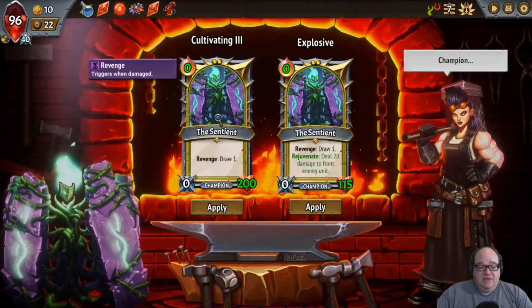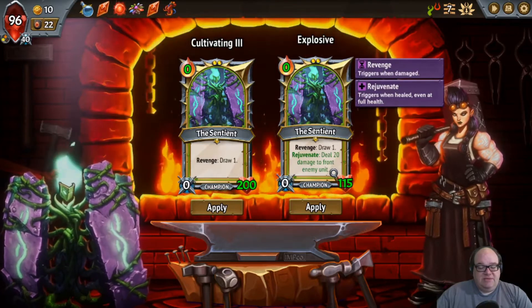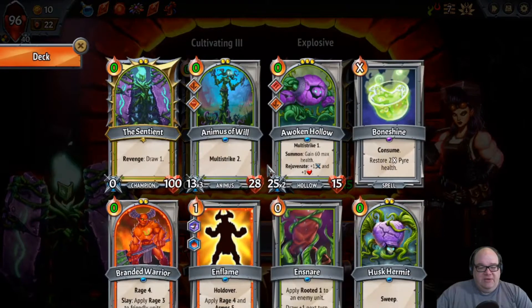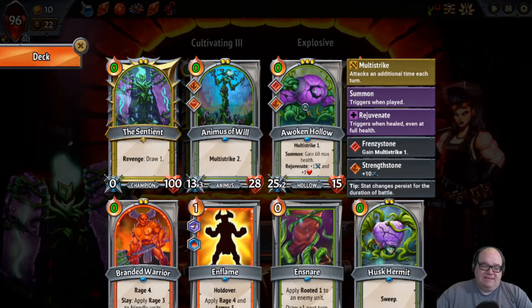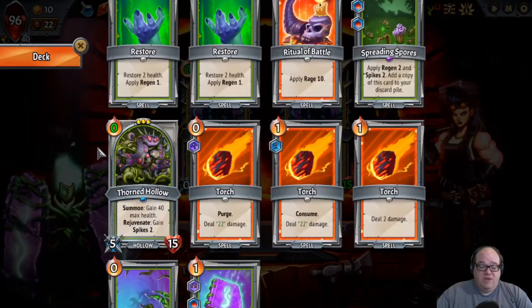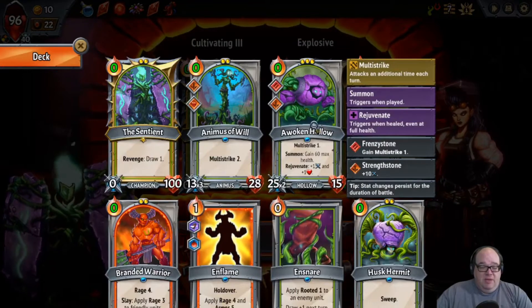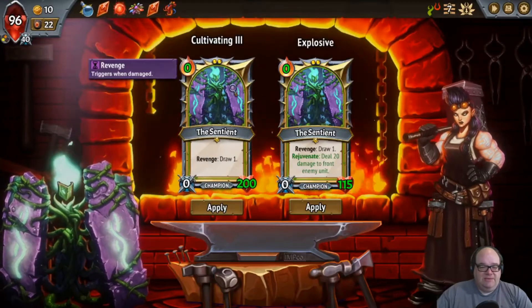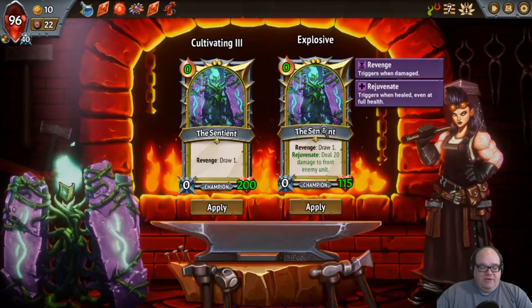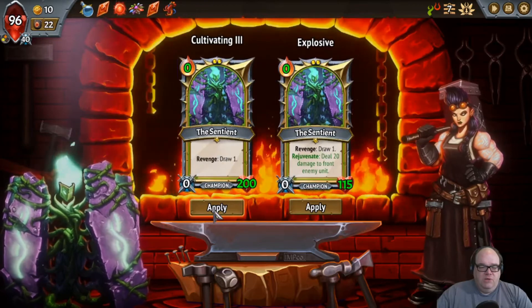Let's upgrade our champ. We could take her up to 200 health, which isn't terrible. Or 115, and when she gets healed she deals 20 damage to the front unit. We have Rejuvenate triggers on Awoken Hollow — makes him hit harder. Thorn Hollow and the Sentient are never going to be on the same floor, but Awoken Hollow might be behind the Sentient. The concern is: who am I going to apply my healing to? I can apply it to the Sentient, who's going to be up front, and I'm going to have to do that anyway. I'm just going to go for the Big Fat Health.